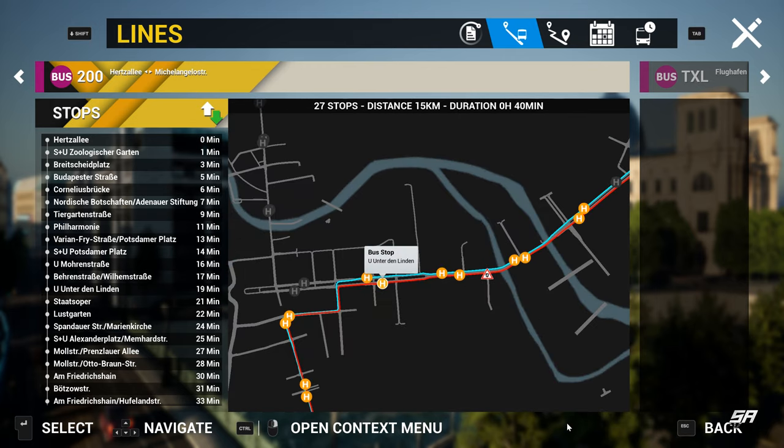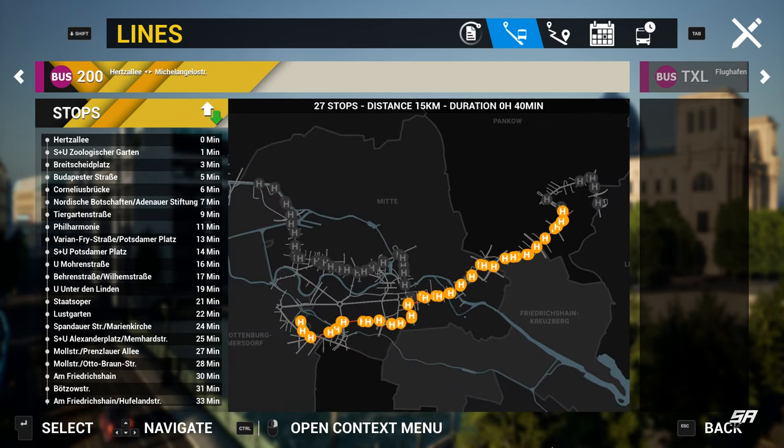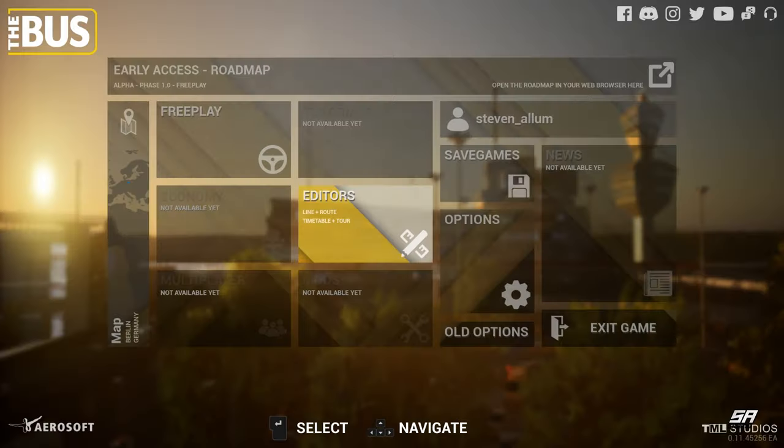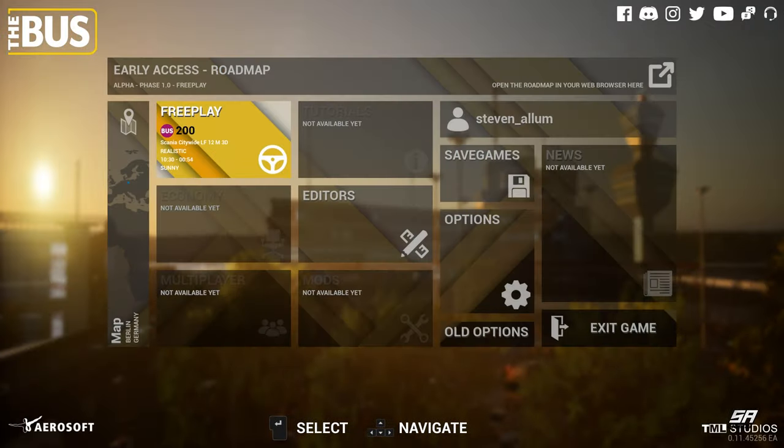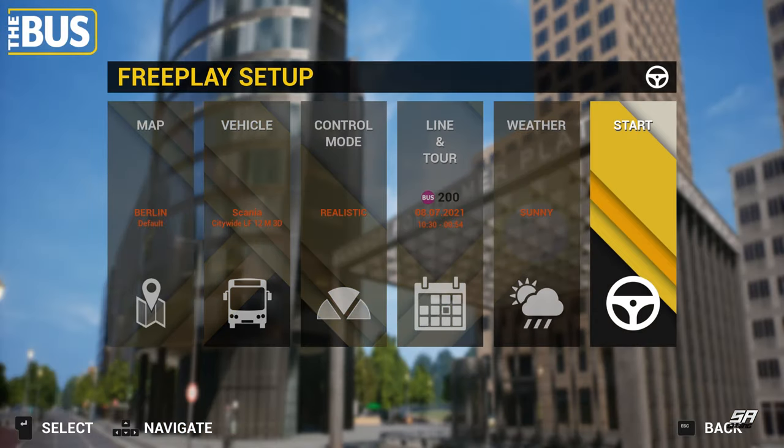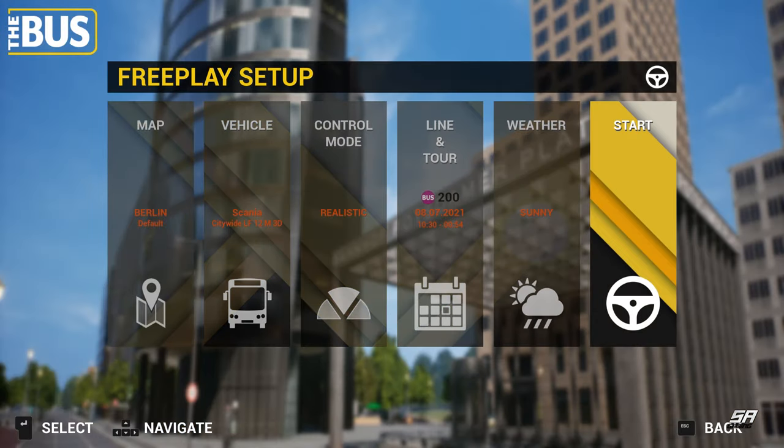It starts all the way on the left at Herzl and then heads on through. There's a lot of crossover between the two different routes. Under Deladen is pretty much where it picks up back with the TXL line, so we'll probably just do up to that point. Let's start today's route and we'll show you where we start off in the bus station stop area.